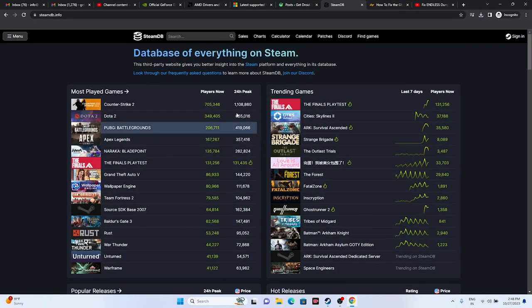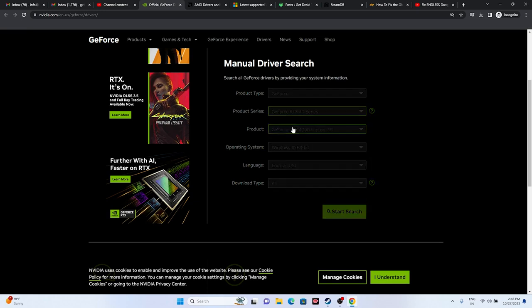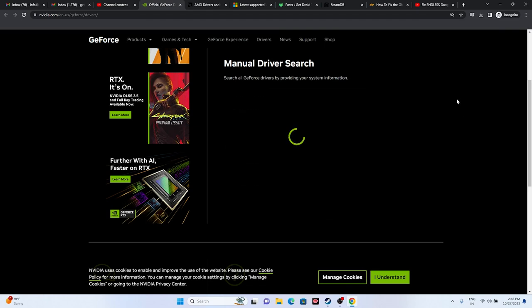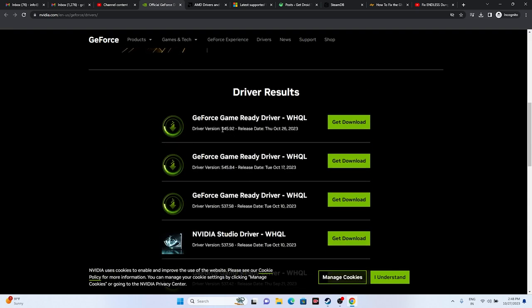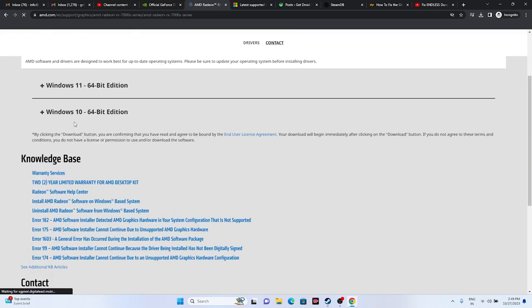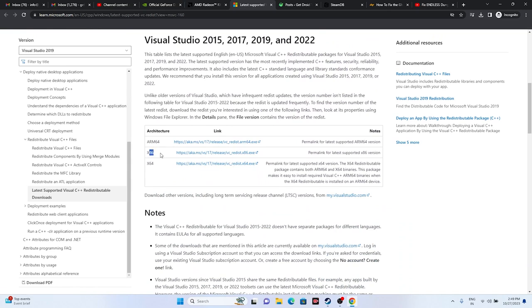Next, update your graphics card drivers. A link will be provided in the description to the NVIDIA driver page. Select your product type, product series, and operating system (e.g., Windows 11), then click Start Search. Download the latest driver — version 545.92, released October 26, 2023. Install it, restart (mandatory), and try launching. For AMD users, go to the AMD page and download the appropriate driver for Windows 10 or 11. Also consider installing the latest Microsoft Visual C++ redistributable — download the x64 version if your system is 64-bit, or x86 if 32-bit. Install, restart, and try launching.